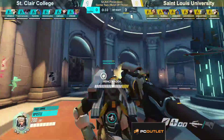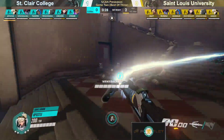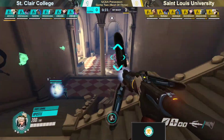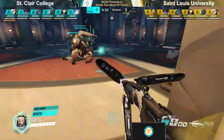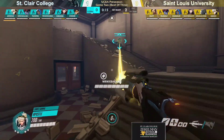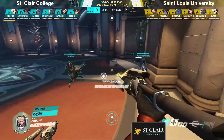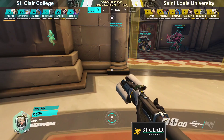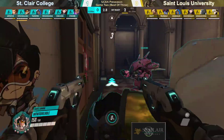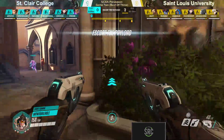We see Baleable going back onto the Widow — actually opting off of the Tracer here. I think the Widow on offense on Rialto is actually a little better — you have a lot of really good high ground options to choose from for that initial push. We may see him switch back later on into the round. But actually it looks like Baleable is going to prove me wrong and going back to the Tracer. So we're going to have double dive DPS, double dive tank — a really aggressive lineup with St. Clair on this first push.